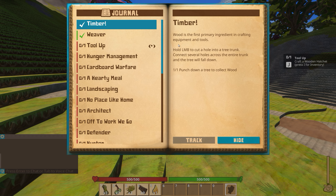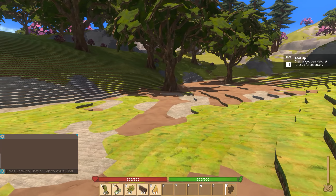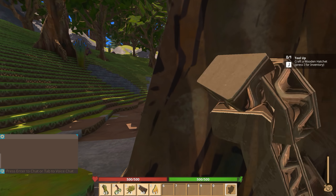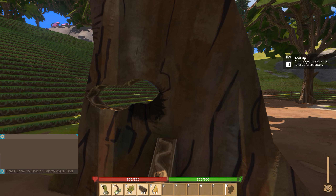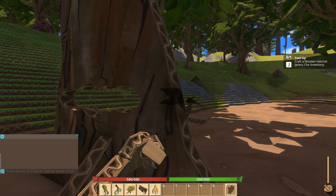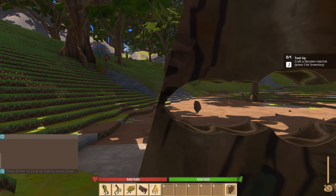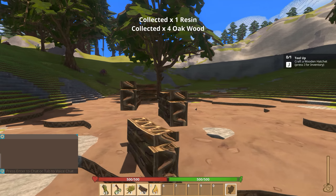We've got this lovely inventory and this fantastic crafting system. It's got a journal now - this is brand new, it came out this week. Primary ingredient: hold LMB to cut a hole in the tree trunk. Connect several holes across the entire trunk and the tree will fall. Tool up! We need to harvest stuff and remember it goes dark, so luckily it's daylight. Let's go and take down this tree. We'll collect a few trees and go for a bit of a journey and hopefully stay away from danger. I've seen beaches. Oh there's a bear - we do not want to be attacked by a bear.